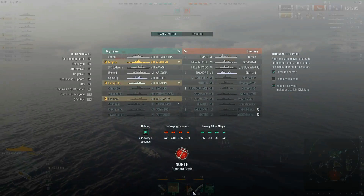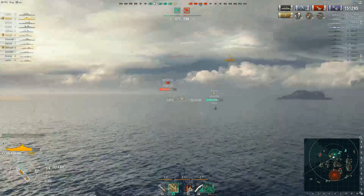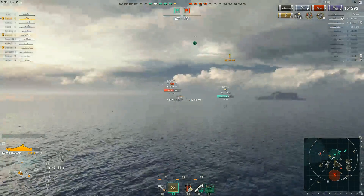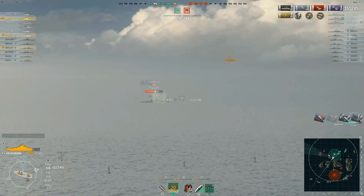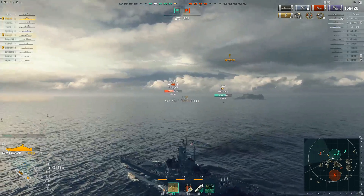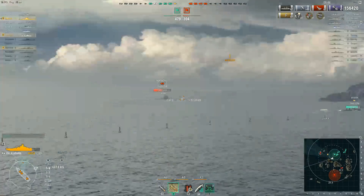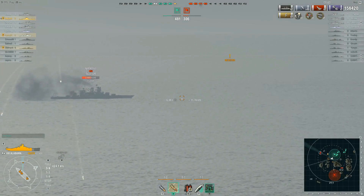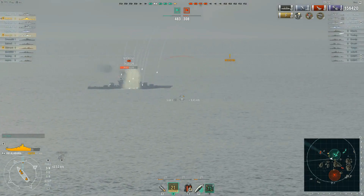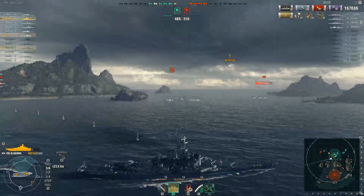What do they have left? An Amagi, two New Mexicos, and the Schors — a decent amount of life still. I was thinking maybe we get more damage. Luckily our team was cordial enough to keep dying so I had more time to farm. That was like our worst salvo — about 5,400 — still decent against this New Mexico. He's rocking about 28,000 life left. He keeps staying broadside and I'll let him do that all day. He's getting a couple hits but my armor is pretty solid compared to his. Another 11k — we'll take that.